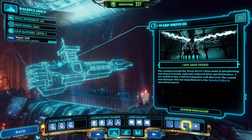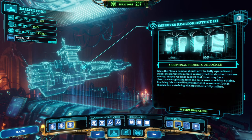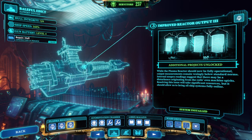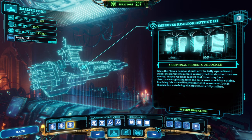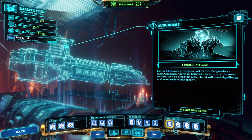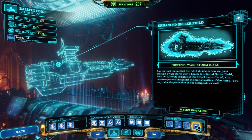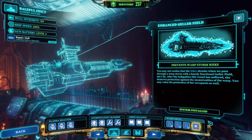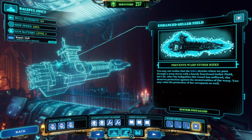The Warp Drive gives you three installments of plus 20% ship speed and requires the respective plasma generator output. In terms of ship upgrade priority, by far the most important upgrade is speed so you can reach every mission. If I were to start over, I would prioritize the Ojorium first, then the plasma reactor and warp drive, and also get the Enhanced Geller Field — because early in the game the only hull damage you'll take comes from warp storms, and that risk is minimized with an enhanced Geller Field. I consider those S-tier priorities.